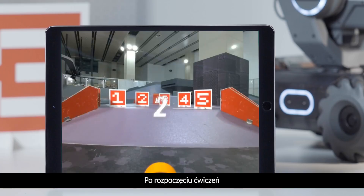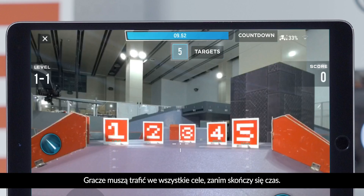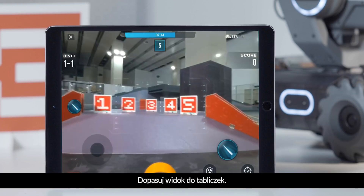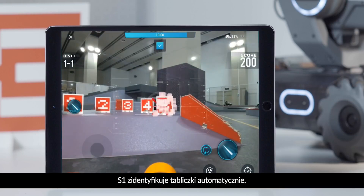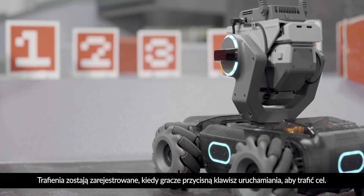After practice has begun, random targets and a countdown will be shown on the FPV page. Players need to hit all the targets before time runs out. Align the sight with the vision marker — the S1 will identify vision markers automatically. Hits will be registered when players tap the launch button to hit the target.